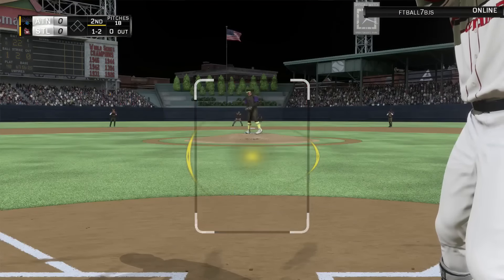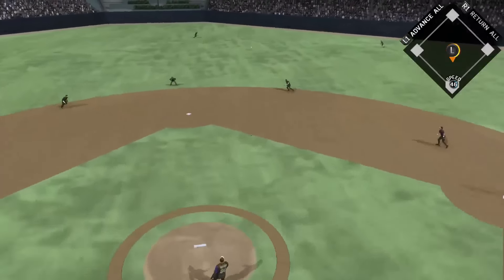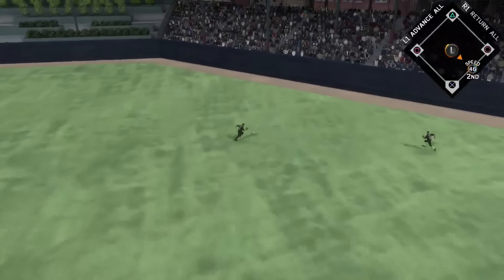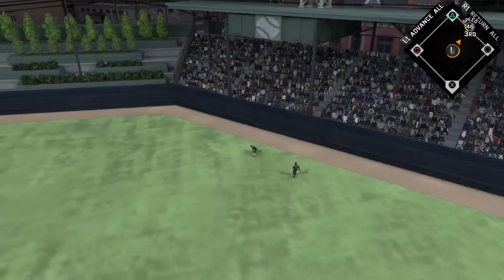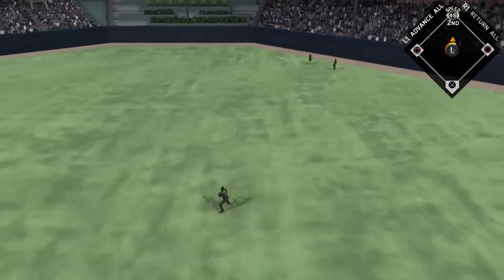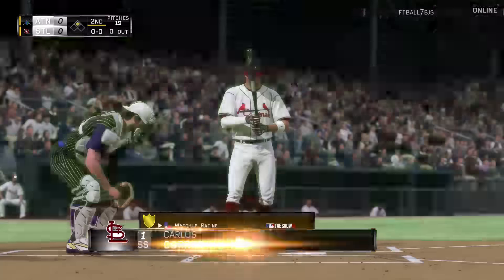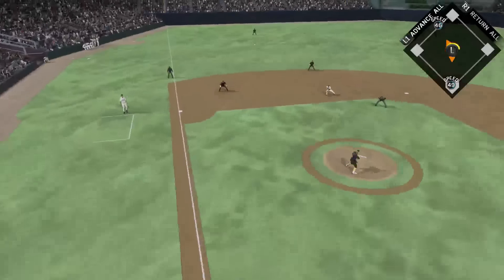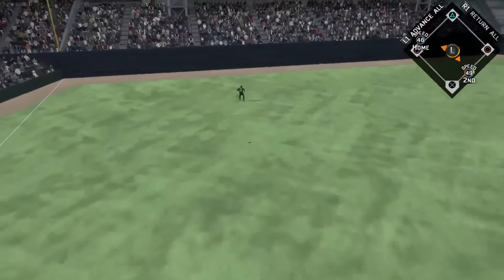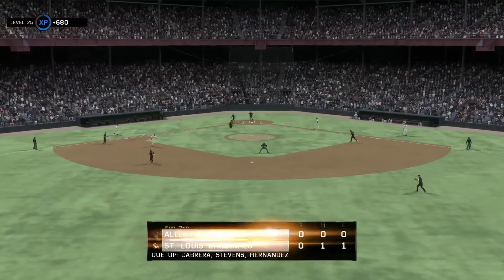Last game Bumgarner had a pretty good game and he's got a good start to this one too - two innings, no runs. Next inning Jake Lamb rips a double into the gap. I think he's a top five third baseman in the game, basically like a poor man's Chipper Jones. Gary Sanchez is up and I hit one deep to left field - I thought it would go over his head but he catches it, leaving a runner stranded.